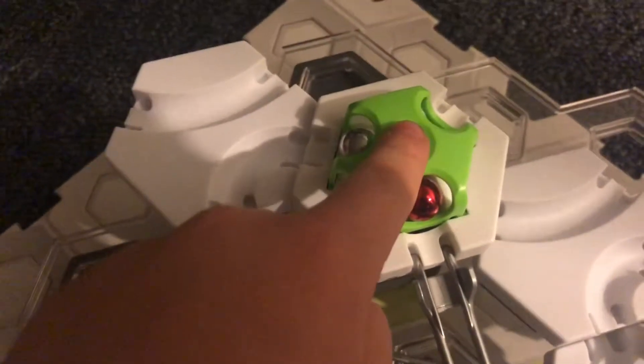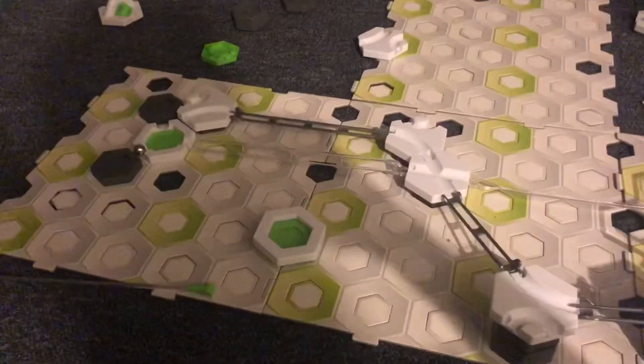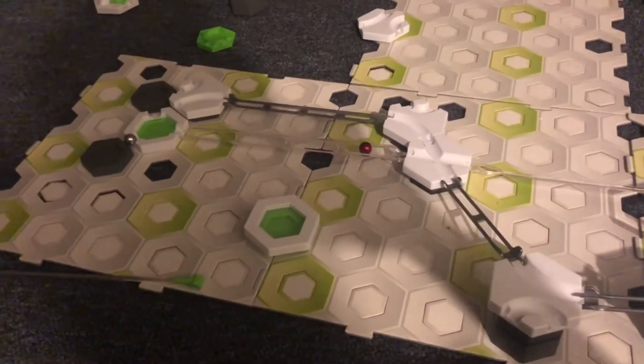Try to guess which one is the slow track. The grey one is the fast track. And look how slow that red marble moved down that track.